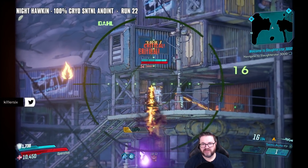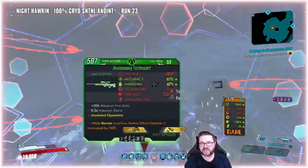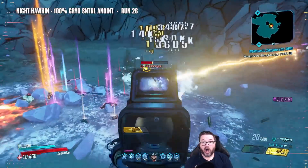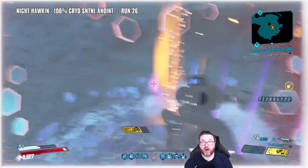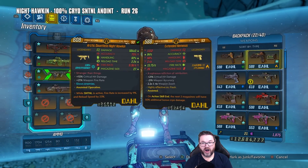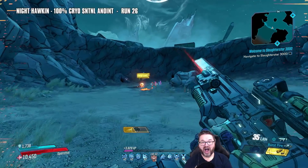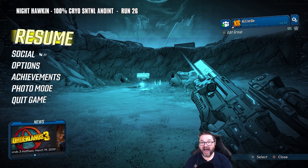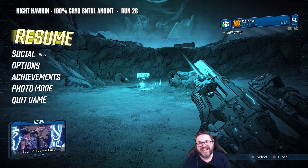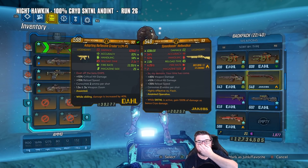Look at that slow projectile, man. Just get out of my inventory and stay there on the ground — think about what you've done. Come on baby, that's not a Night Hawkin, come on. I cannot believe it — I cried a little bit. That was a really exciting moment for me. I honestly didn't think that we were going to get that to drop at all.